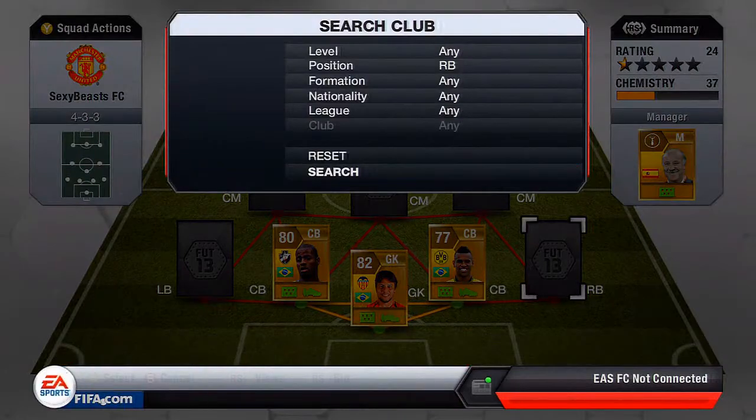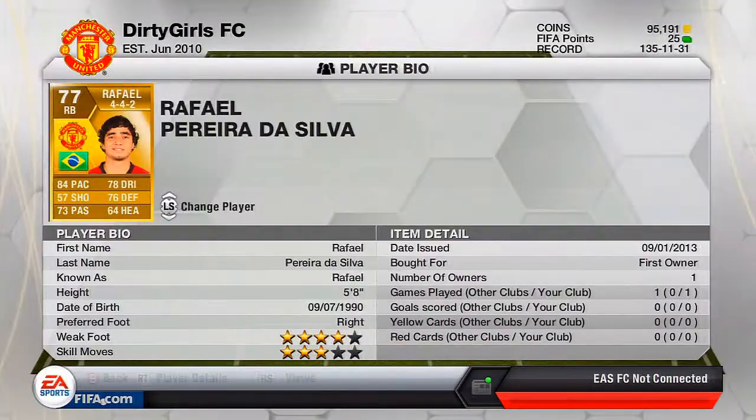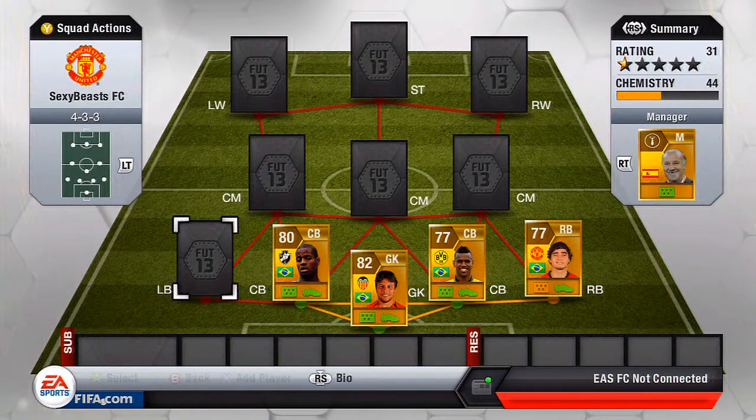Moving on to right back, we've got Raphael. I was going to get Maicon but he pushes up a lot, so he'd be more for a formation with wing backs. I actually got Raphael in a pack so I'm not sure exactly what he goes for, but he has 84 pace and 76 defending, which is pretty decent for a right back. I had about 102,000 coins but I accidentally quick sold Alexander Pato so I had to go back and buy him again.